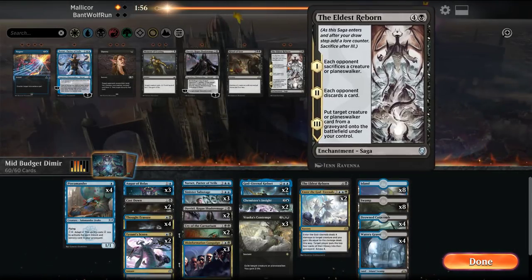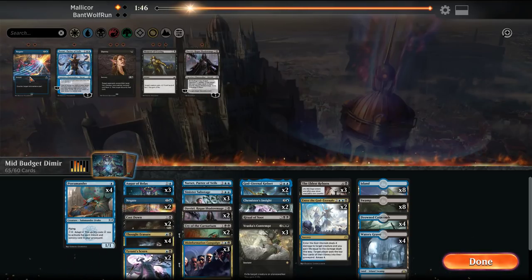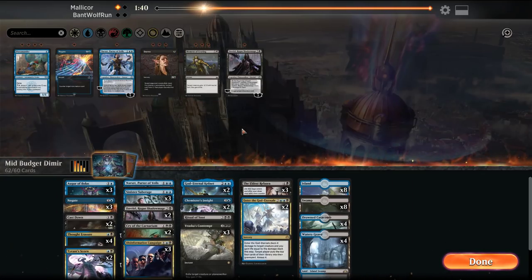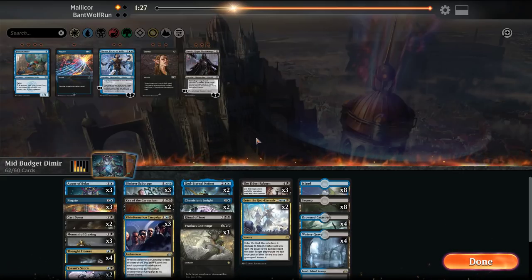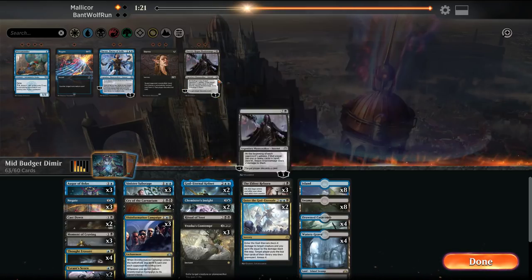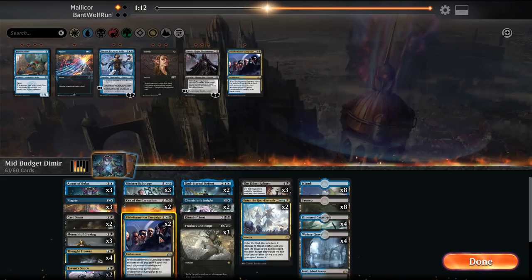So this matchup — Eldest Reborn could be useful, Ritual of Soot, probably want some negates. The Pteramander is just bad here since they're going to get so much larger. Moment of Cravings is good, Davriel not that good — get rid of Narset. Kefnet will win us the game. Ritual is good. I don't think we want Campaign — it's too slow.